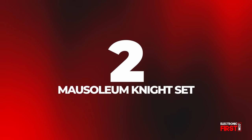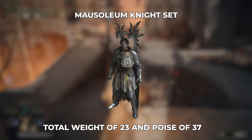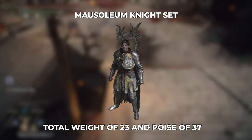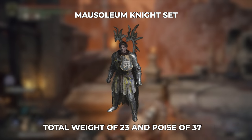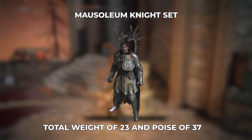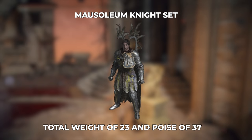Number 2: The Mausoleum Knight Set. Our number 2 is a special case. Unlike the other sets in this list, this one doesn't have a helmet. Its poise to weight ratio is very comparable to that of the Bullgoat set, with 23 weight and 37 poise. The Mausoleum Knights drop them — headless enemies that can be found in various areas across the Lands Between, such as the Blackknife Catacombs.